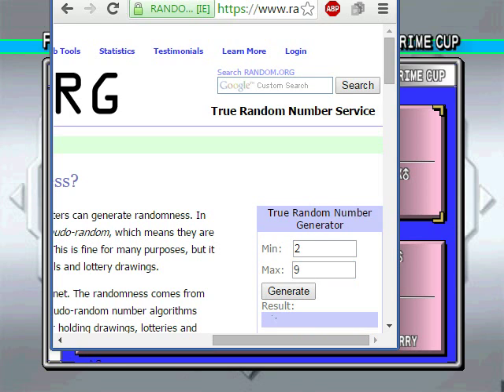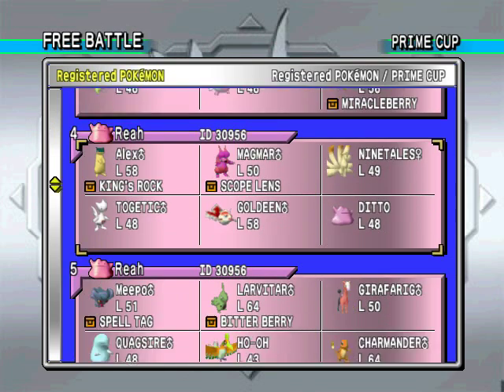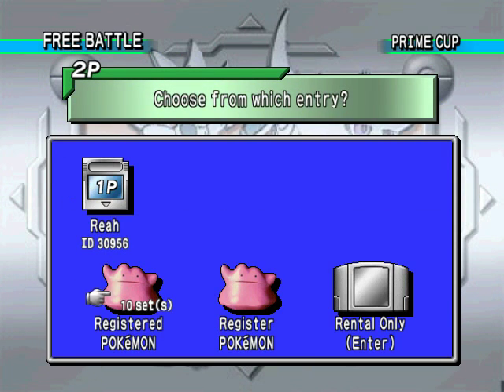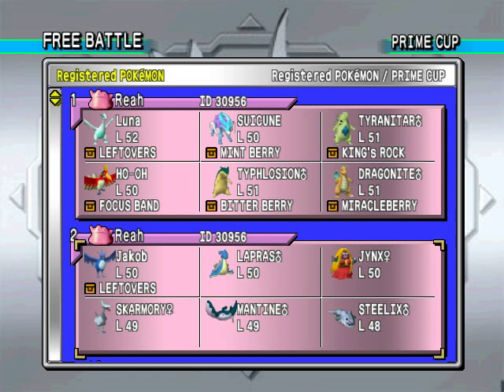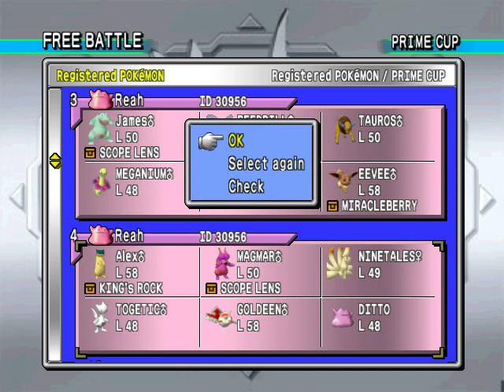Let's see. First battler: seven. Lucky number seven — that's Rhea. And let's see, number two. Our second battler... Generate another. No! We're not — she's not battling herself. Four. This is Becky. Yes! We're doing Rhea versus Becky. Let's go!